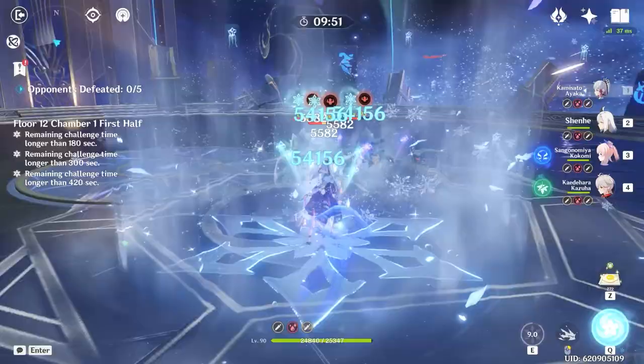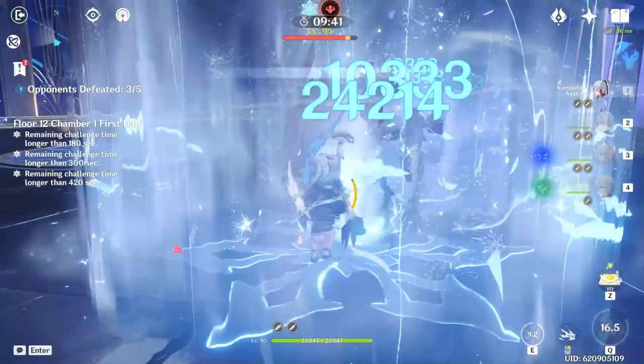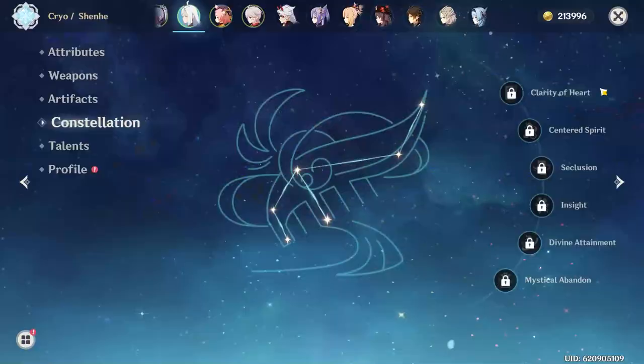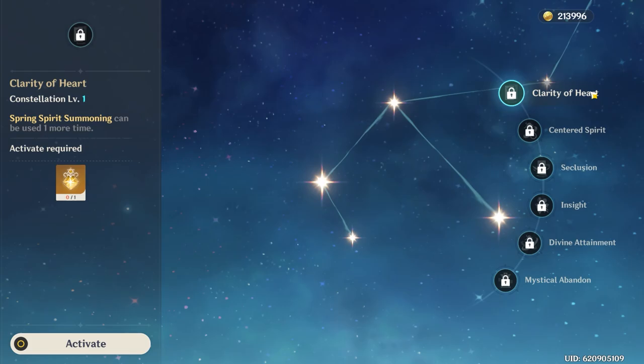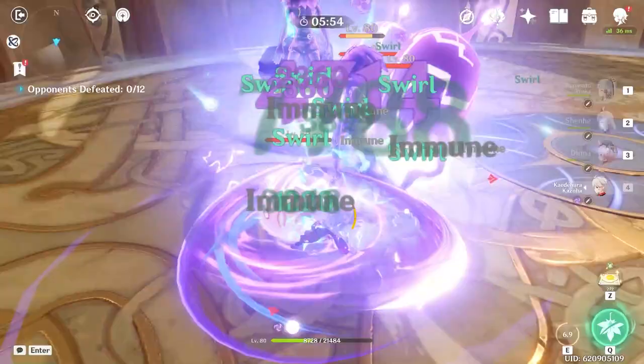As for Shenhe's constellations, as you'd expect with most 5-stars, they do bring a lot of extra value to her kit, but aren't really necessary for her to perform well. I will say though, C1 and C2 are very tempting. At C1, Shenhe now has an additional charge of her elemental skill, meaning you can apply Icy Quills to your team much more frequently, and you generate energy for Shenhe faster as well. You cannot stack Icy Quills past the 5 and 7 stack cap by spamming your skill; all that will do is reset the stack quota. But still, the added mid-fight flexibility and particle generation is pretty great.